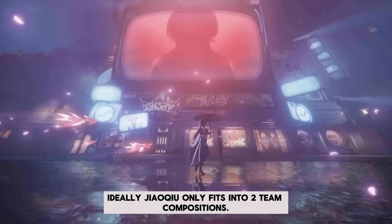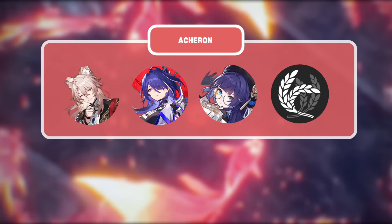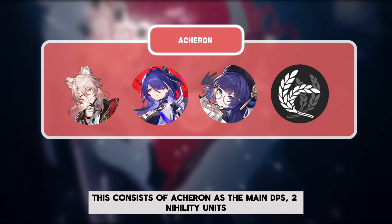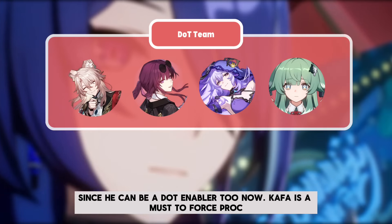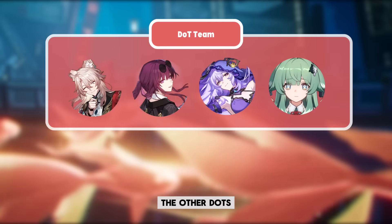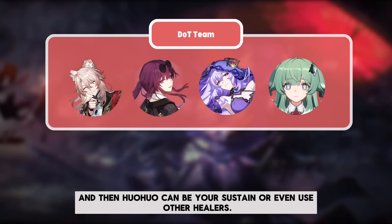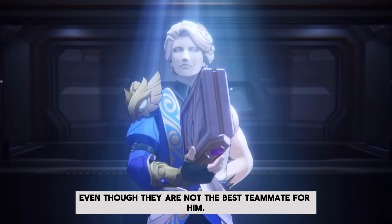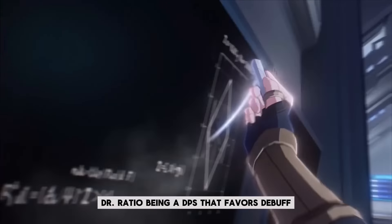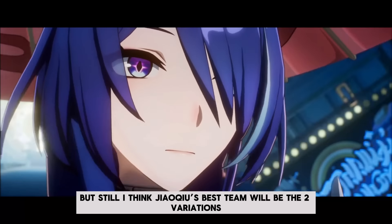Ideally, Jiaoqiu only fits into 2 team compositions. The first one is, of course, the Acheron team comp that everybody already knows — Acheron as the main DPS, 2 nihility units to maximize Acheron's traces, and 1 sustain. The other team is DOT, since he can be a DOT enabler now. Kafka is a must to force proc the other DOTs, Black Swan for the second DOT DPS as well as to give DEF shred, and then Huohuo can be your sustain or other healers. Other DPS like Dr. Ratio or even Argenti can still synergize with Jiaoqiu — Dr. Ratio being a DPS that favors debuffs can benefit from the Ashen Rose stacks, and Argenti can abuse the ultimate damage vulnerability. But Jiaoqiu's best teams will be the 2 variations mentioned.